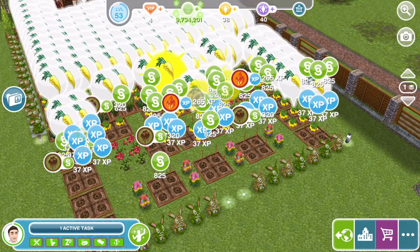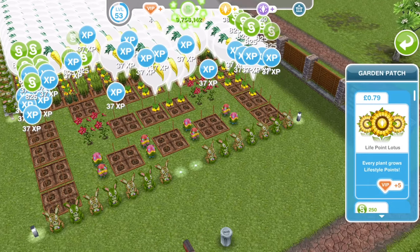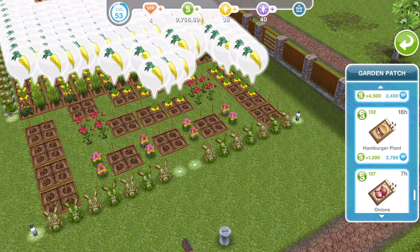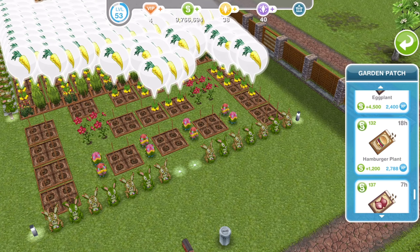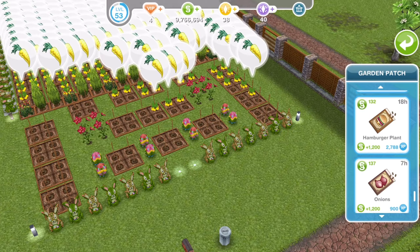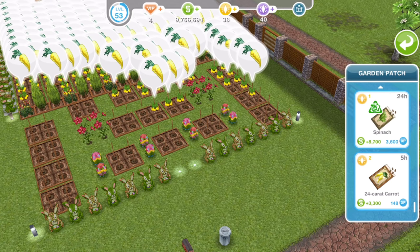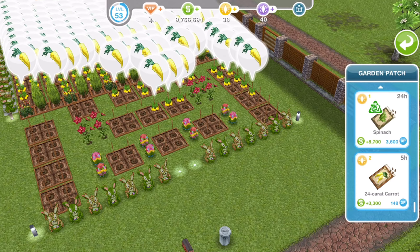So the golden carrots are not the best for XP — these are quite good for money. The best for XP — if you go to plant it shows you what you will get for XP and money when you harvest the crop. I think the hamburger plant is the best. So if you want XP, ask your friend if they will plant a load of hamburger plants for you. You get 2,788 XP each time you harvest a hamburger plant and also 1,200 Simoleons, whereas the carrot I am currently harvesting does cost 2 LPs to plant so some neighbours might not be able to do that, but you get 3,300 coins but only 148 XP.